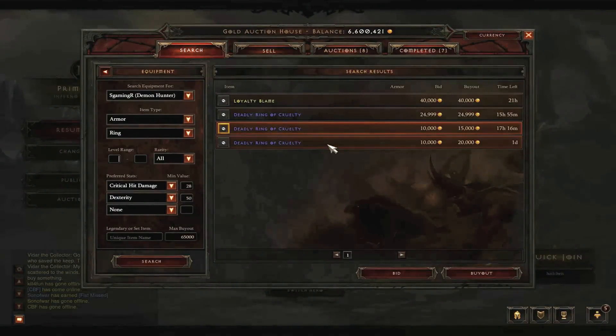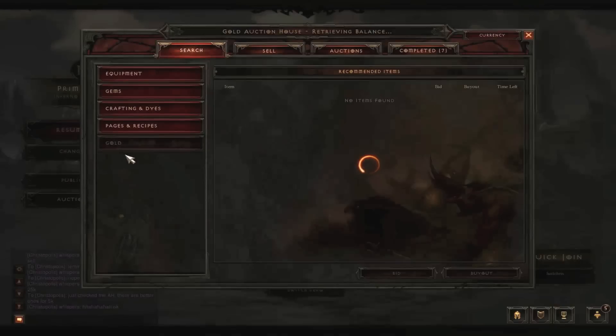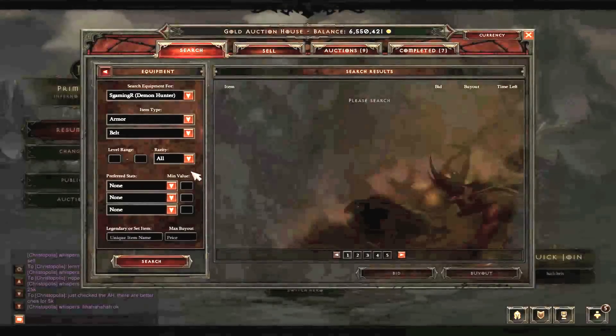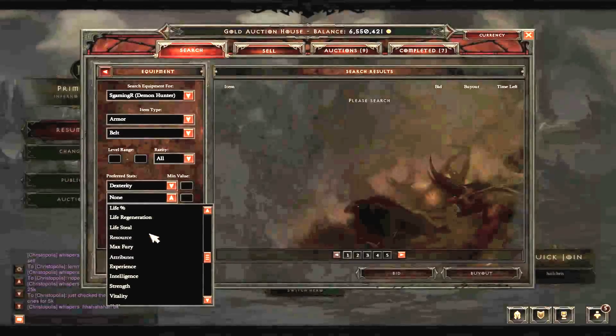We're done with the rings now, we can move on to the next piece of equipment. Alright guys, so we're going to look at belts now, so go ahead and head to the auction house - Equipment, Armor, Belts. For the belts we're only going to be looking at two things, so it'll be quite easy to buy: dexterity and vitality.